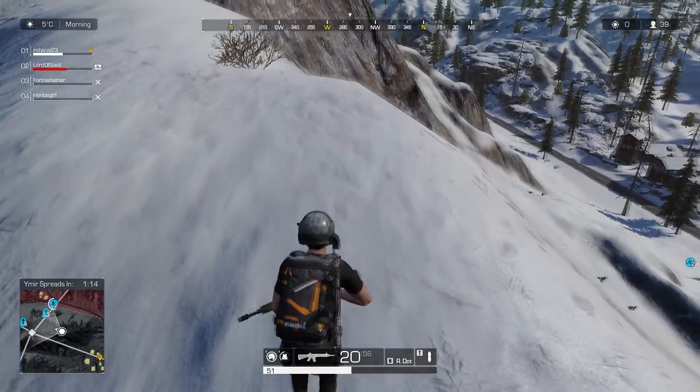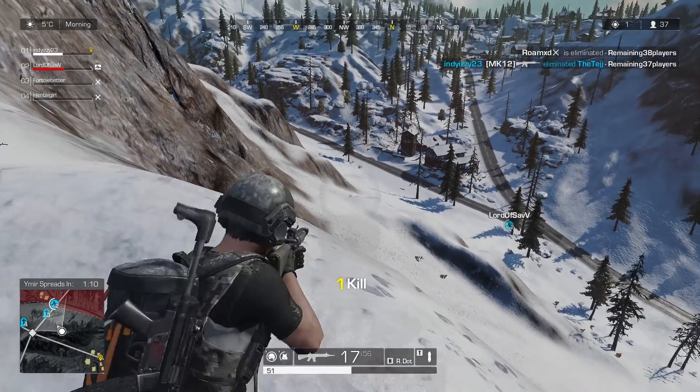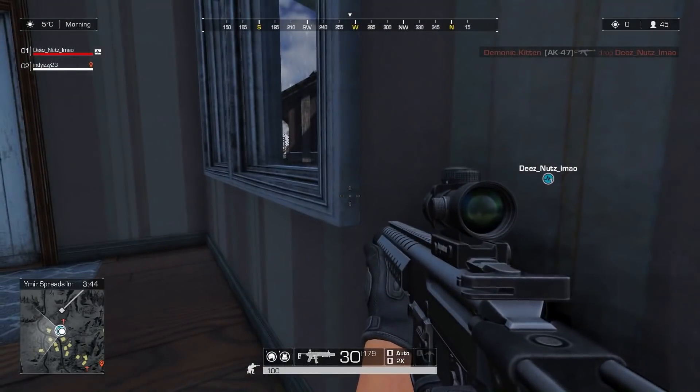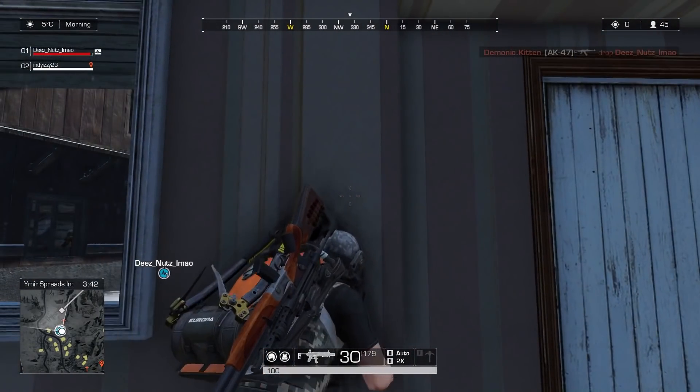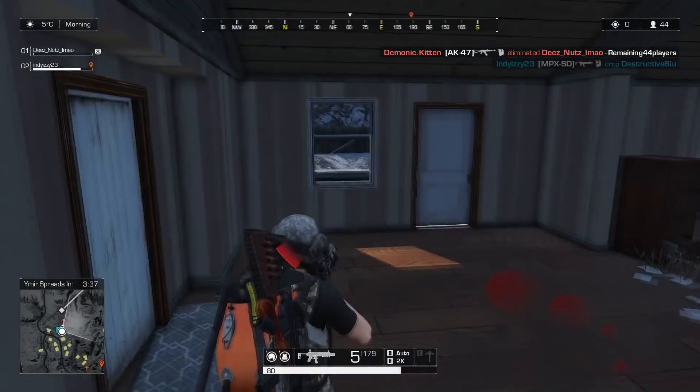And if you get an M4 with a foregrip and the stock for hip firing or third person killing, it's super good. And if you go to first person, personally I'd recommend the hollow sight. It's probably my favorite sight and it's just an all-around really good sight.